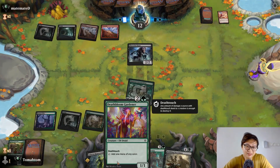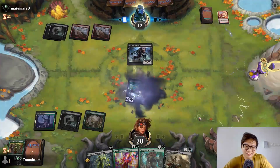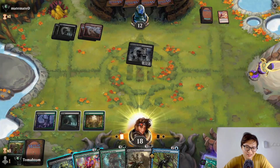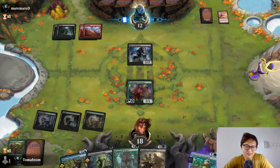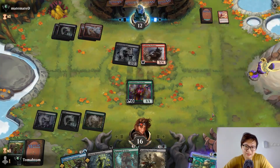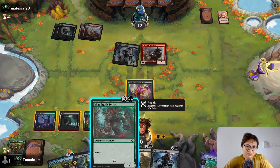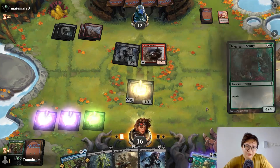I think if I cast this, it's going to beat the Green Widow. Another one, okay. Can I draw a land please? I didn't draw a land — I drew something uncastable. That's the problem with being greedy. I'm taking two damage. Please don't kill my Gardener. Three, four trampler — if it kills it, my Necromask becomes cheaper. Yeah I think I want to cast this.